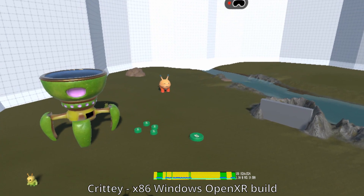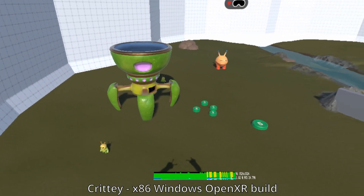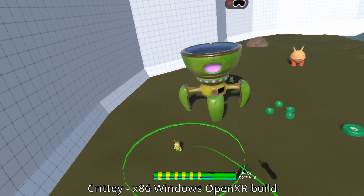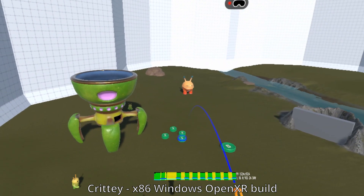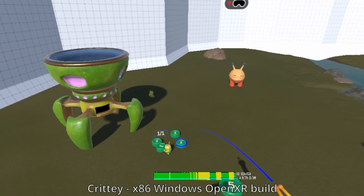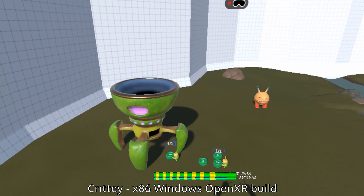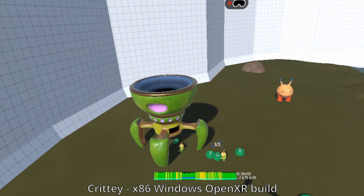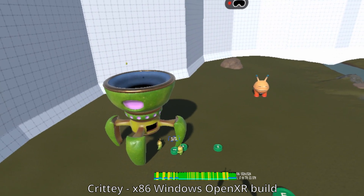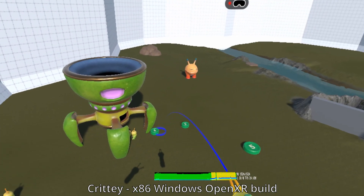Recording takes about four watts extra and it makes the frame rate drop a little more, which is fine. This is Critty running on the headset — this is the x86 build, as in Windows, OpenXR on the latest Unity.